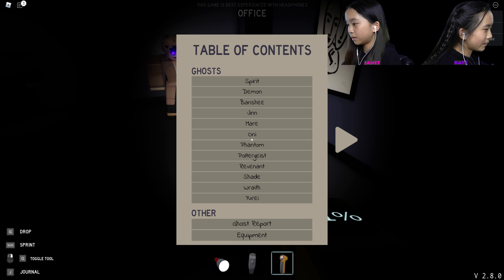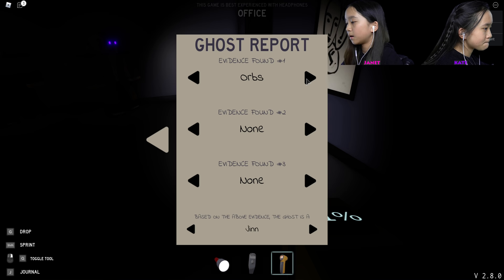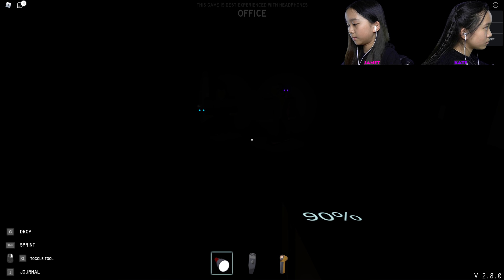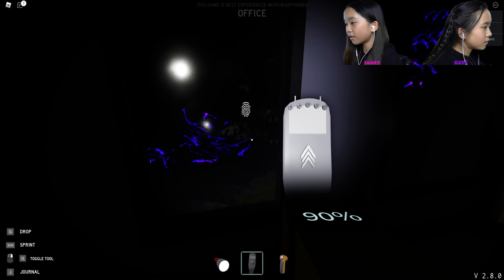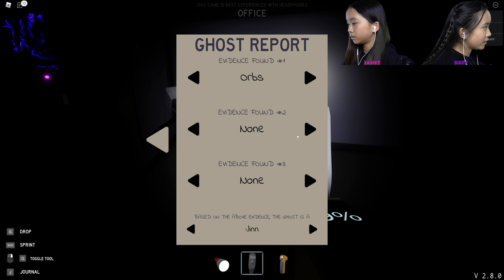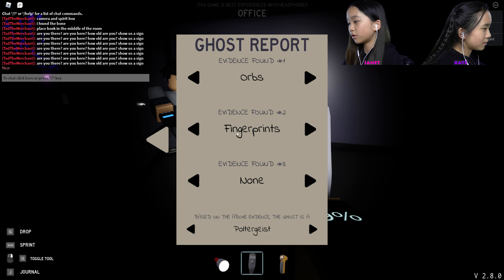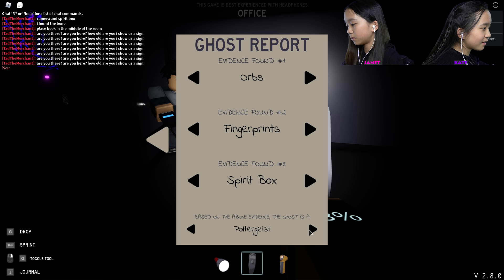Okay, let me place the book. Let's go to our ghost report and find orb — right. Now we have to wait, maybe for that book. Let's look for a fingerprint. Okay, now let's look for fingerprints maybe on the windows. Oh, I found a fingerprint — yeah, it's on the window over here. Let's put that in our report. Ted said in the chat that the ghost said 'near,' so we can put in spirit box. So fingerprints and spirit box — there's only one option left.